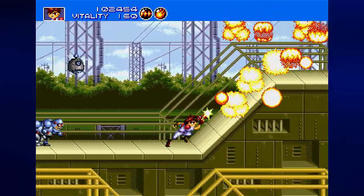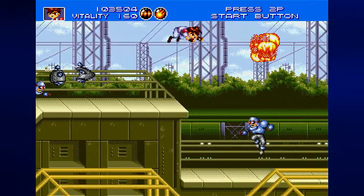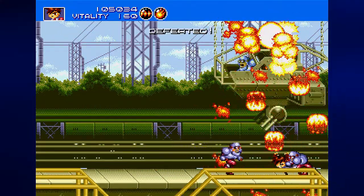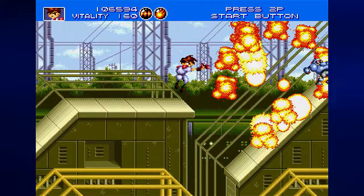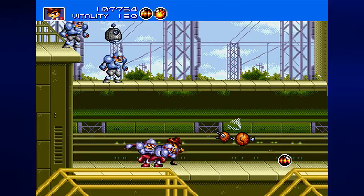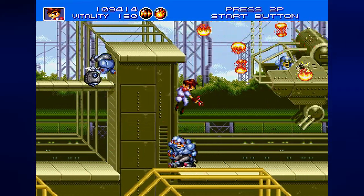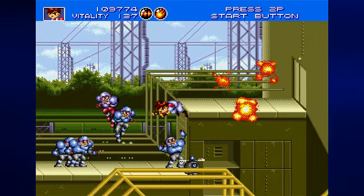First we've got to get to the maze, and in order to do that we're going to need to make our way through here. We're obviously going to have to get past this little gunning machine that is shooting at us. Thankfully, throwing guys at the machine will get rid of it a lot more quickly. Now we need to get our way up here — we don't necessarily need to fight this guy, though I destroyed him anyway.